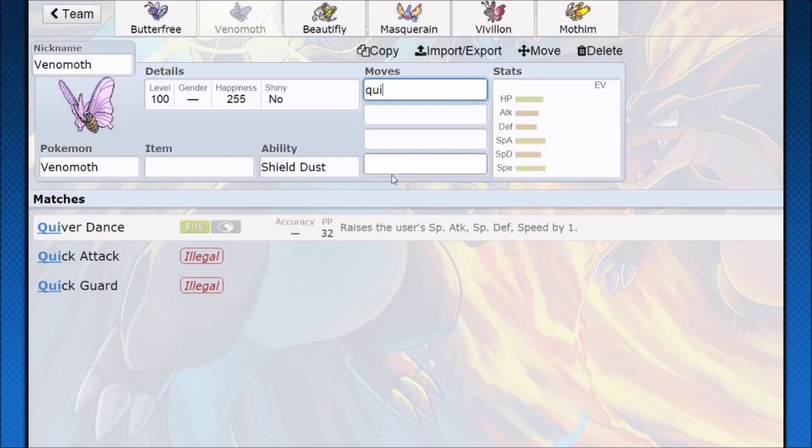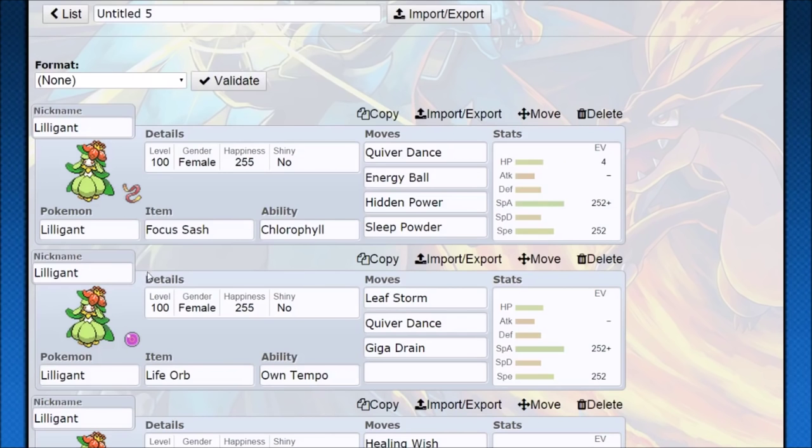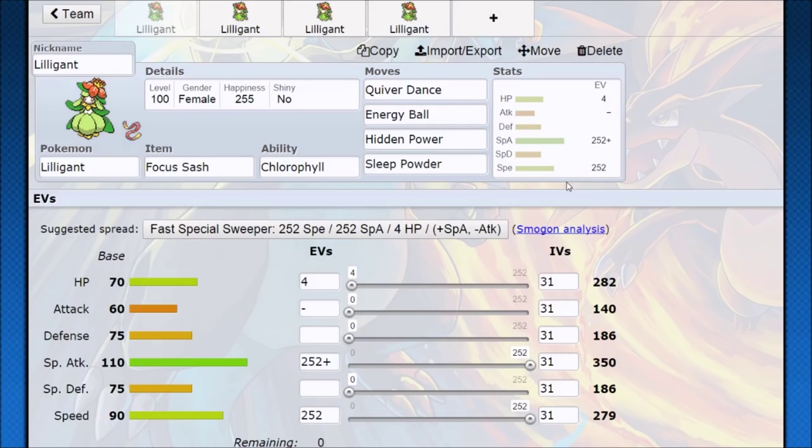Now let's look at Quiver Dance. Quiver Dance is a really OP move — it raises special attack, special defense, and speed by one. That's just really absurd. Not a lot of Pokemon get this because it is very, very powerful, and it is a very high responsibility move. So when we go and look at Lilligant, it's going to revolve around that Quiver Dance.